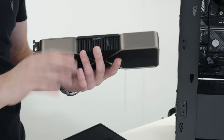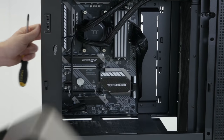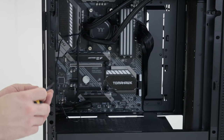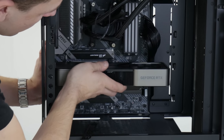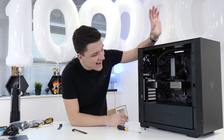One thing I'm not sold on is the power connector on this card — if you could get cables that went straight in it would look super clean, but the adapter placement right in the middle isn't great. To install the graphics card, line it up with the PCIe slot, then remove the second and third PCIe slot covers using the thumb screws — which are way too tight to remove with your thumb. Then slide the card into the slot and secure with those same thumb screws.